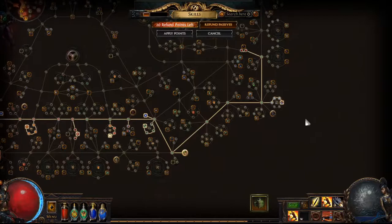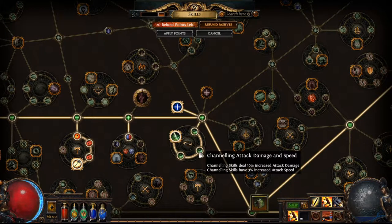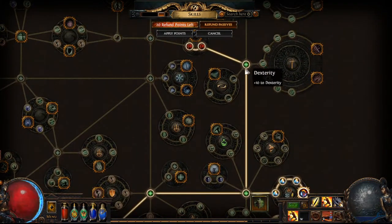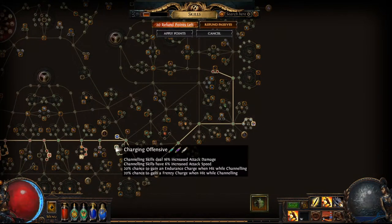Right here I will show you guys what I've done with the skill points already. I spent 3 skill points right here while getting charging offensive, and then I went up real quick, got this 630 skill point, and then I got these 2 life ones right there. I spent just 6 skill points — 3 over here and 3 back where I showed you for charging offensive.